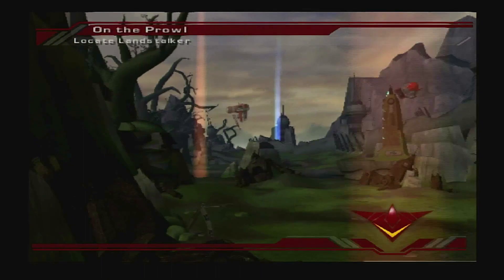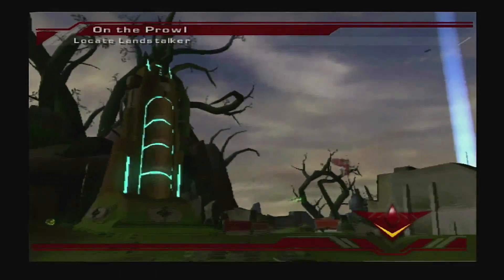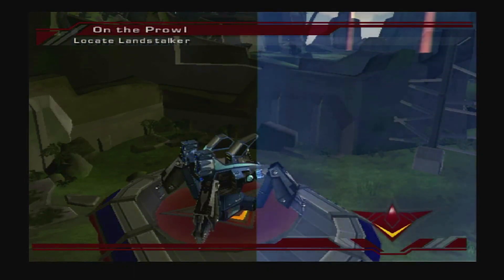As Team Darkstar continues toward the Catachrom Burial Dome, they'll need to cross what I like to call the Chasm of Endless Falling and Eventual Dying. In the unlikely event that they survive, they'll take control of the big, bad, and burly walking armored tank called the Landstalker!